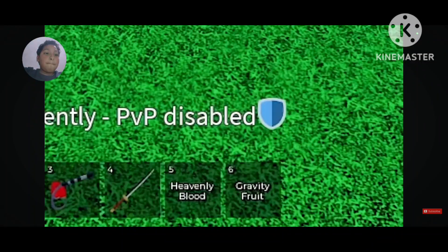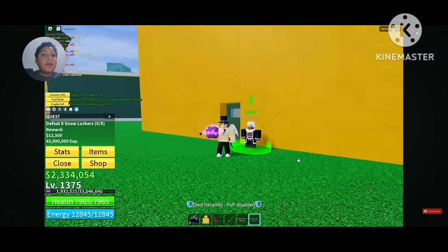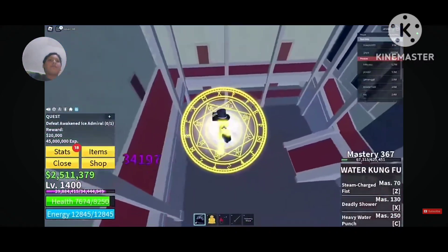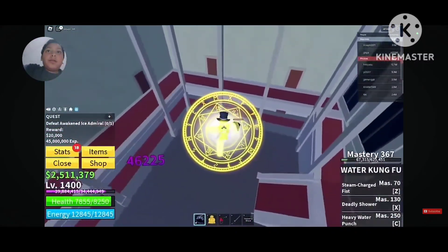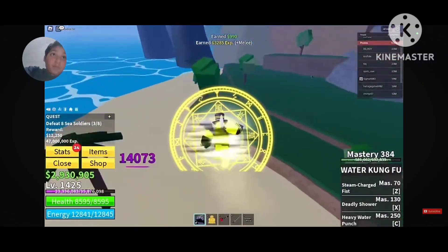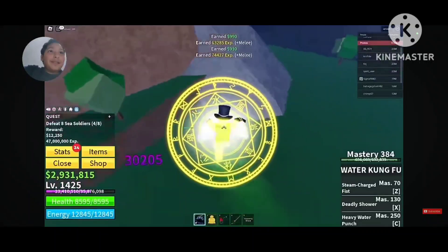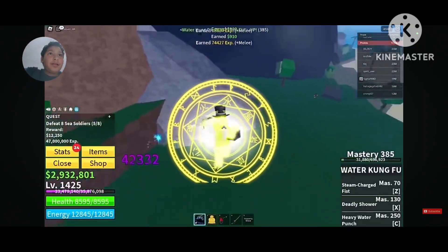He took a break and the Gacha gave him a mythical fruit — but please not that mythical fruit next time. He went back and killed the Ice Admiral, then headed straight to the last Second Sea island — he forgot the name. The mobs here respawn fast and are easy to kill using Buddha.